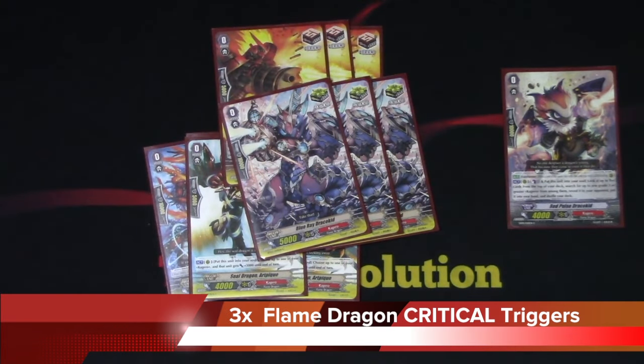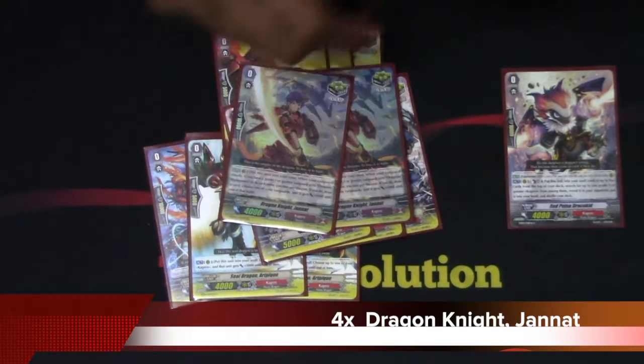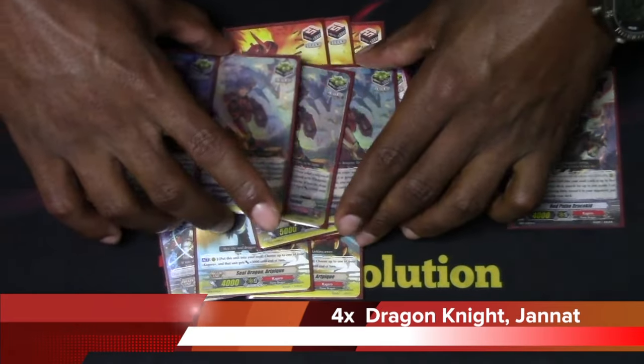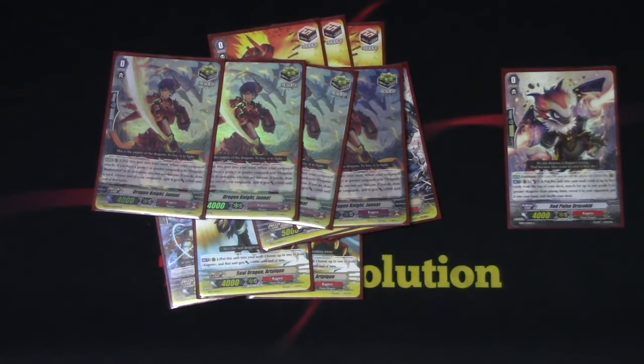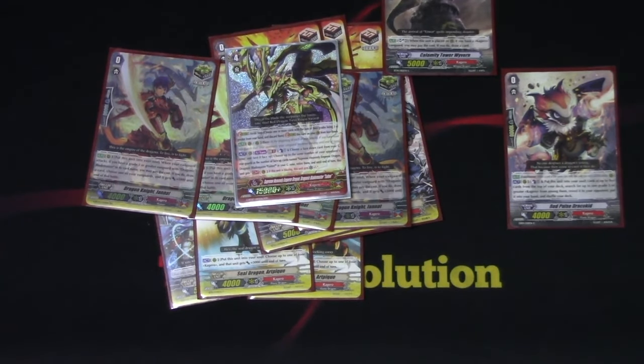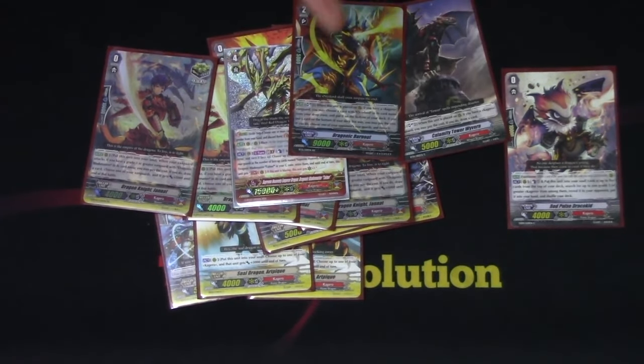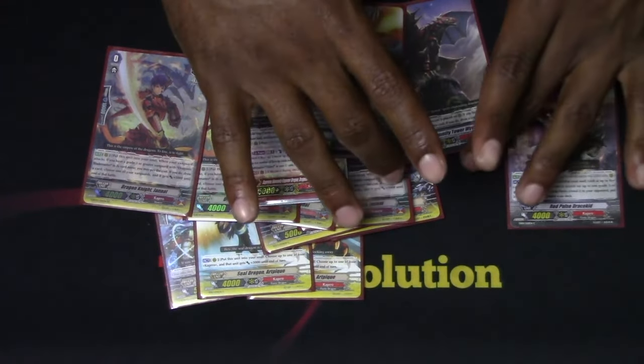I got 3 regular Flame Dragon crits and 4 Blade Master crits. Whenever I'm on Titan, I'm actually able to use the Blade Master crit to draw an extra card and dig deeper into the deck, and just give him an extra 5k, which isn't necessarily bad. Also, the crit goes into the soul, so cards like Calamity and Burnout have another chance to go off, which is always nice.